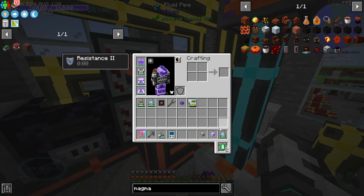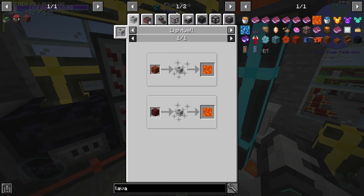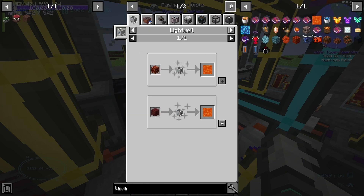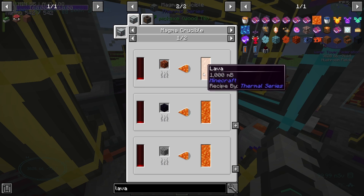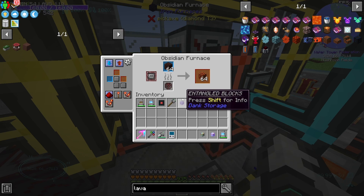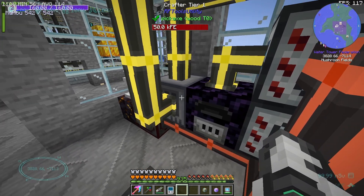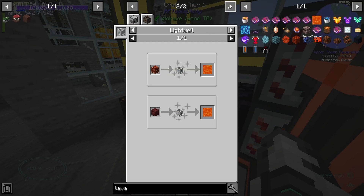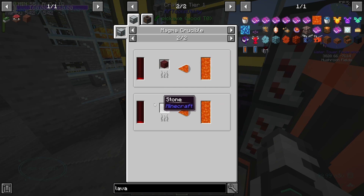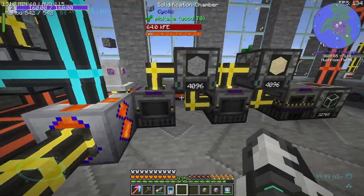If we look at lava in the magma crucible, you can see that a magma block gives you a full bucket, an obsidian gives you a full bucket, cobblestone also gives you a full bucket. I like the spirit, but I don't think it's worth it. Oh wait — it uses less energy. That's something: it uses 40,000 RF instead of 200,000. So it's energy efficient. Is energy an issue? Anyway, we'll move on.